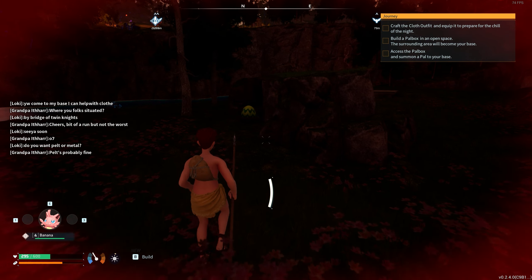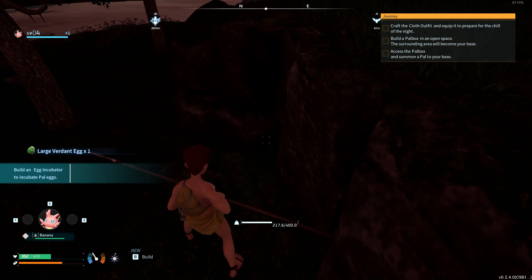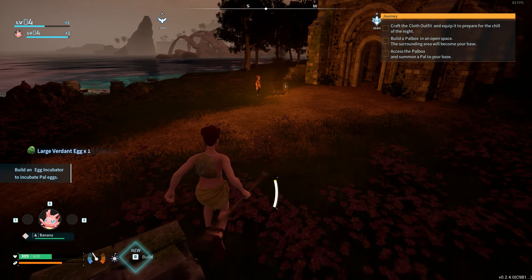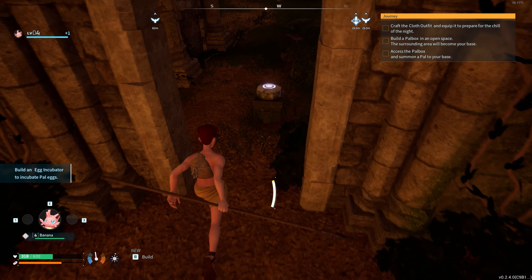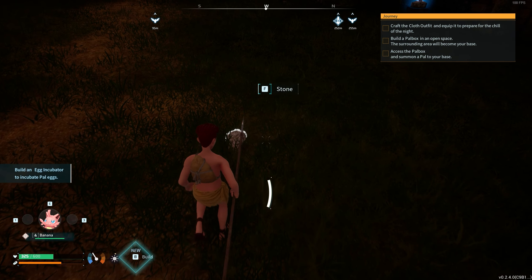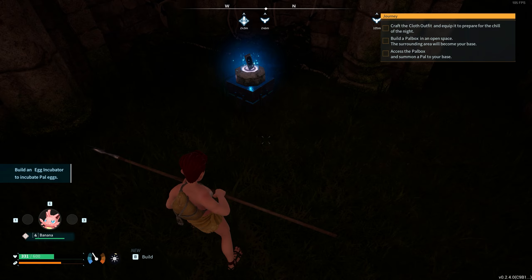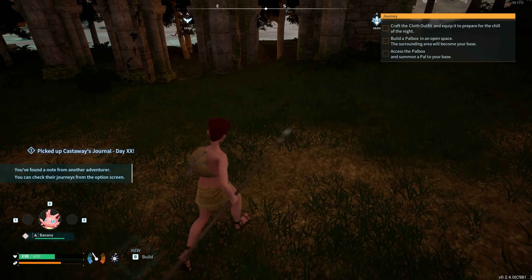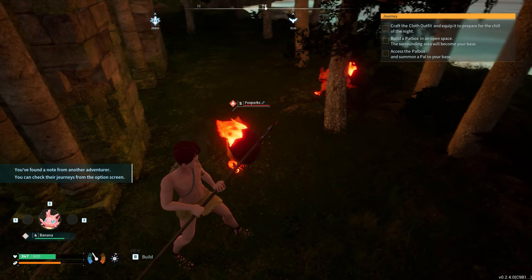I'm going to grab the egg because it's the first one I've seen, and I'll decide later what I'm going to do with it. Even though I'm half health, let's go and meet our second encounter. Any pal I see from now on, we are going to attempt to catch. I saw one — it's a Foxparks! I am so ecstatic about this.